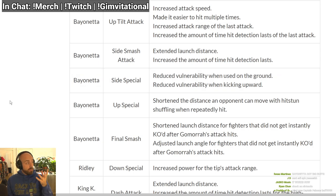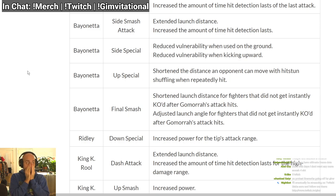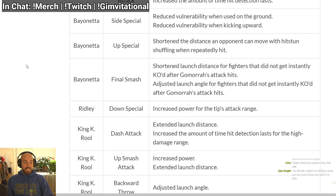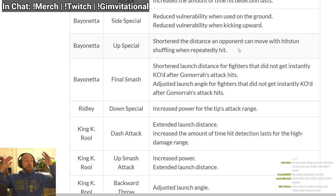Side smash kills earlier and has a more active hitbox. Side special: she needed this — it was way too punishable. Her side B when doing the air version and the ground version now has less lag, so it'll be safer. And when doing it upward, it's safer too. Her air version is safer — she can combo better in the air. Also shortened the distance an opponent can move with hitstun shuffling when repeatedly hit — her up B has less SDI, so you can't wiggle out of it as well.